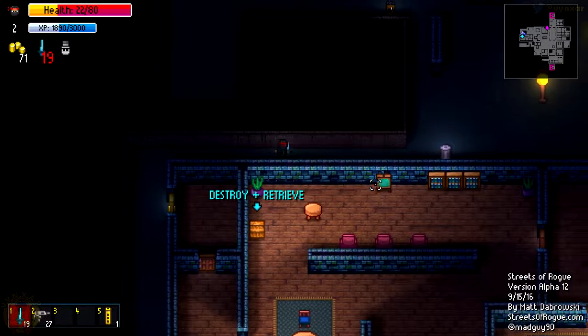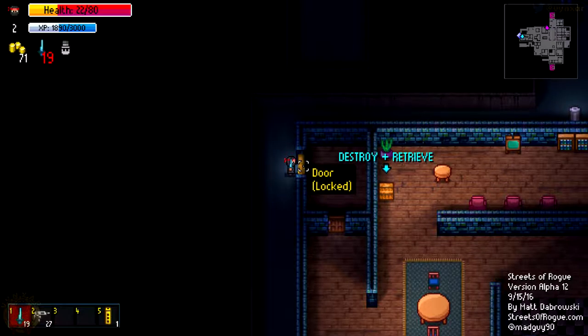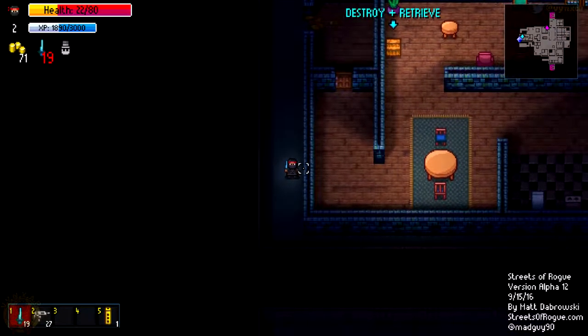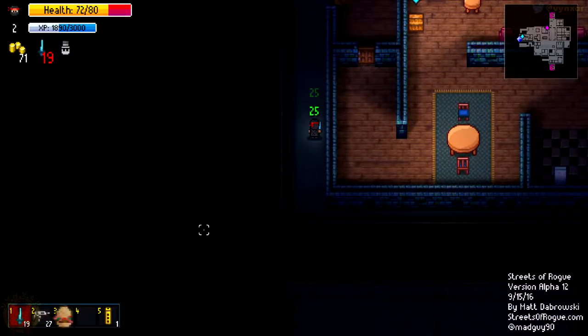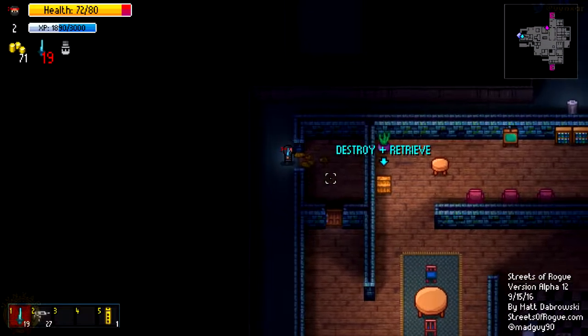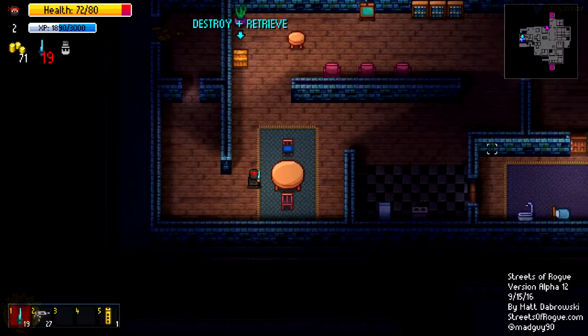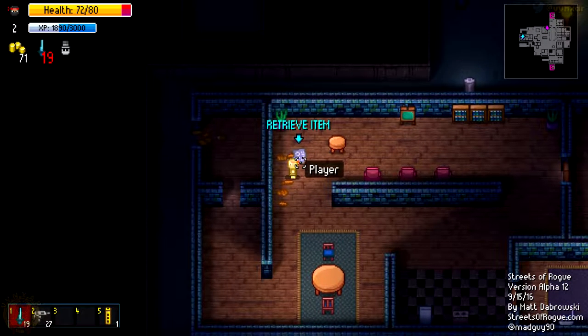It's destroy plus retrieve. And I've got probably an access here. I'm just going to break the door. Are they coming my way? Not so much. I've got a bit of food over there - nice, because I really need it. I was almost killed last time. Let's just destroy the safe so I can retrieve what's in there.